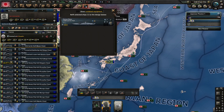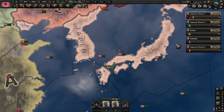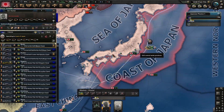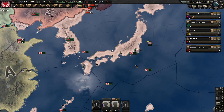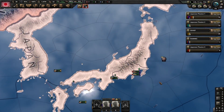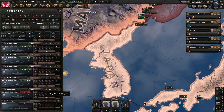You can actually upgrade carriers - that's nice. Let's just actually go and train them to get some daily experience. I'm going to try to use command power a bit better as well. We probably want to produce some convoys - I'm just going to have a token production of them.